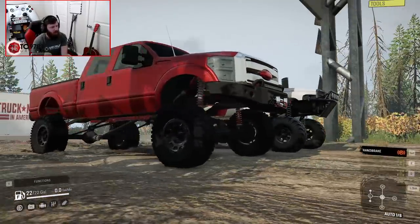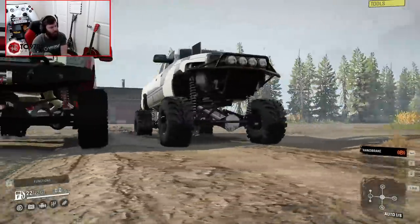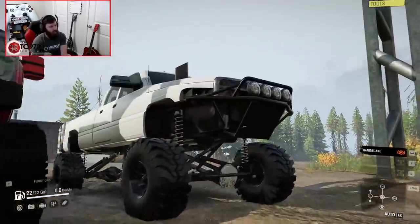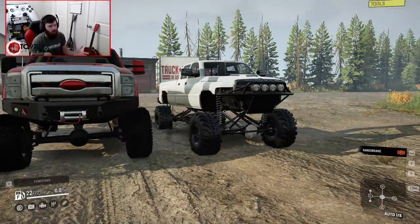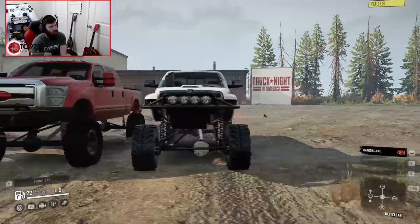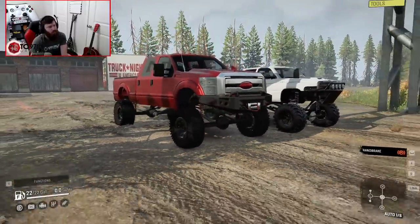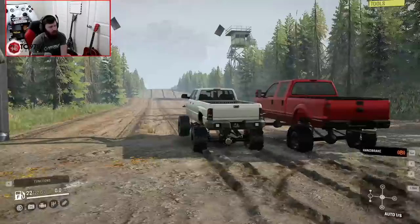The L400 is running the middle power level with an 8-inch lift, which pairs well with the crawler suspension and 40-inch tires on the R&R Customs 2nd Gen. The 2nd Gen is running the max power level, a twin-turbo 24 valve. The L400 is also running a 6-speed transmission instead of the 9-speed, because the 9-speed was just so fast it would completely blow the 2nd Gen out of the water in a straight line.